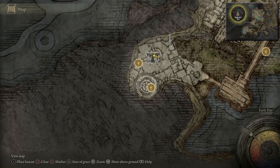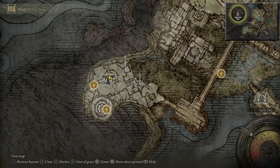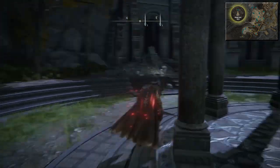Just before I get aggroed by enemies, we're going to be going there next. Coming down here, approximately there's going to be a Golden Rune. In this gazebo it's going to be a Larval Tear, and like I say, afterwards it's going to be a boss fight in here. So let's make our way.